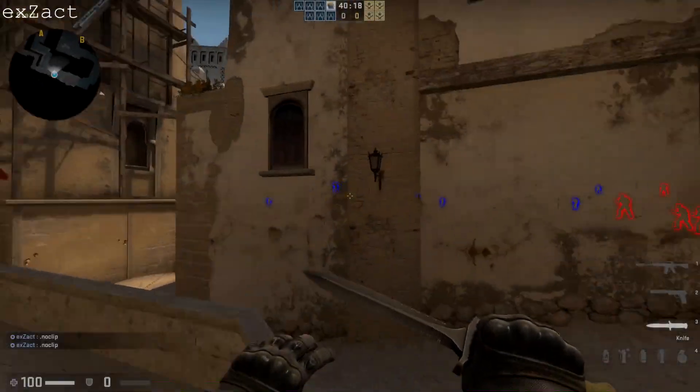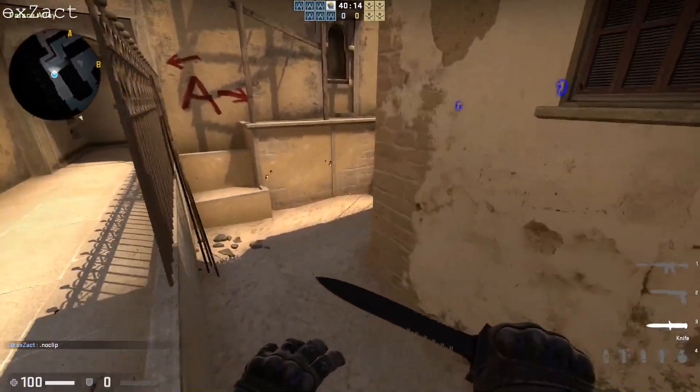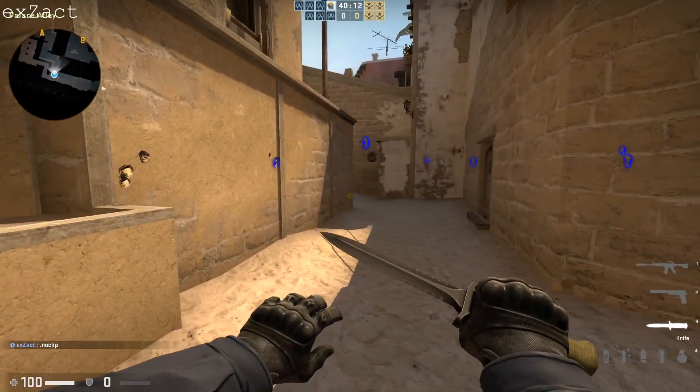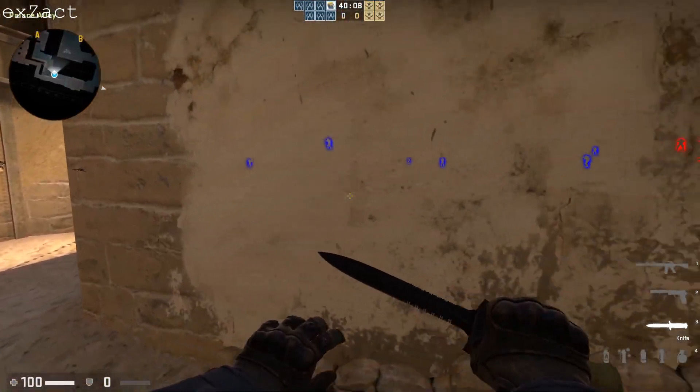Alright guys, today I'm going to be teaching you a strat on Mirage that you can use in pugs. This will catch the CTs off guard and everyone will listen to it in a pug because it's really simple. And you basically do all the work that's needed for it.